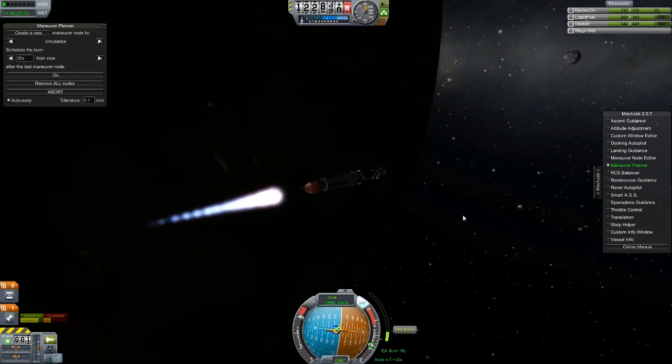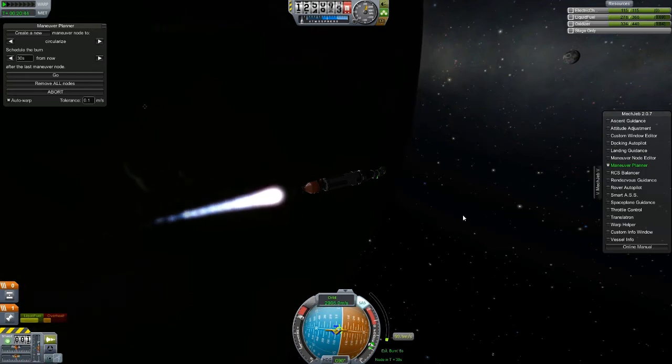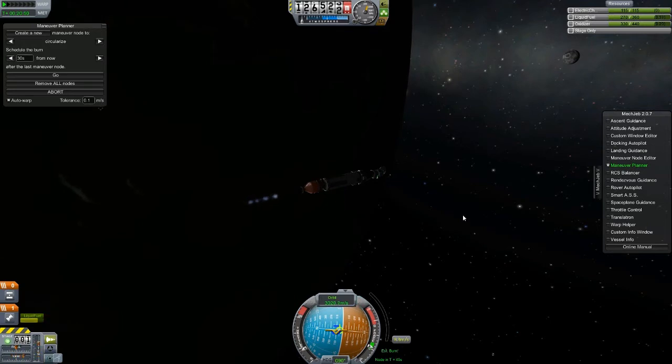I could just end the flight, but I don't really like to do that — it feels kind of fake and gamey. These Nerva engines work good. Heat hopefully isn't going to be a problem. We're almost done with this burn. The engine is getting pretty toasty, but it's okay.